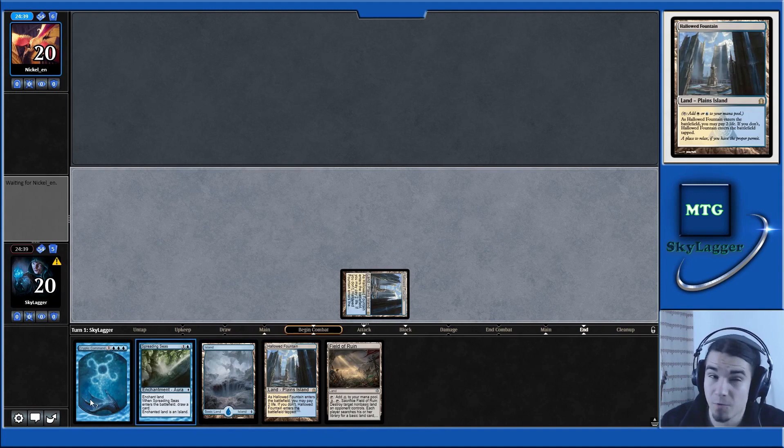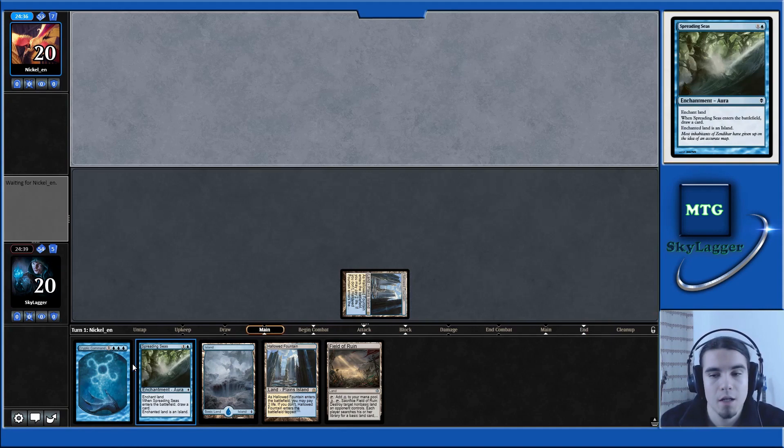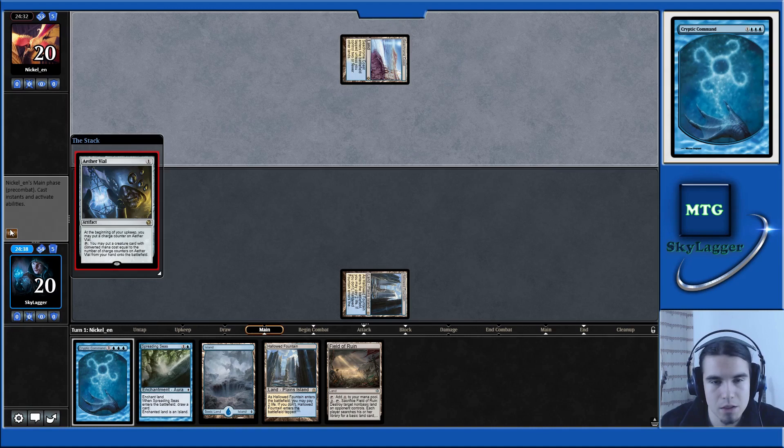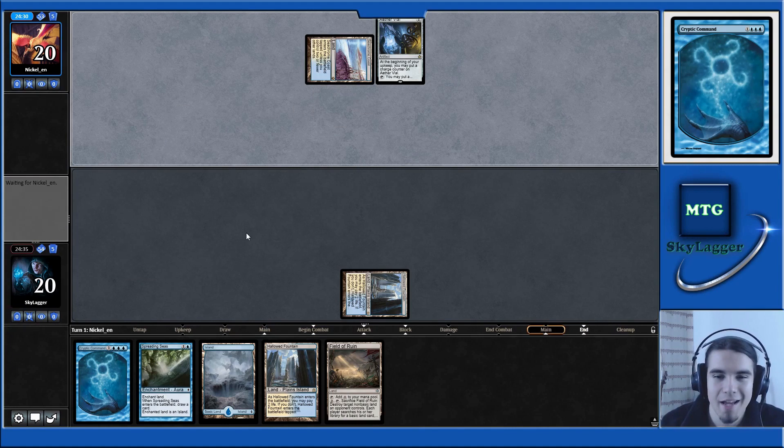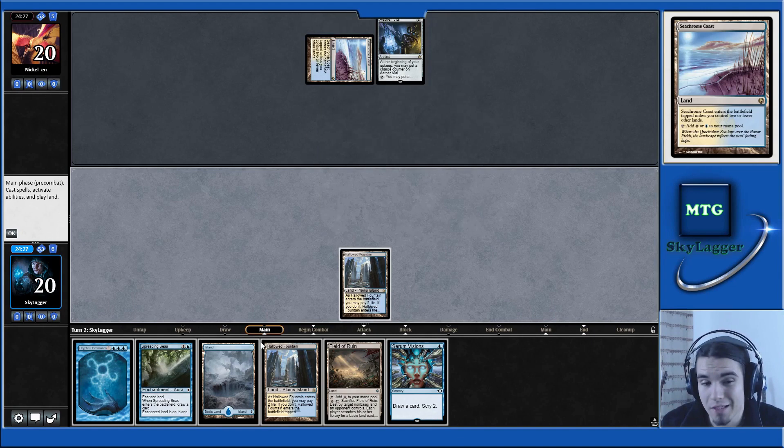We have a very strong land disruption plan with the Field of Ruin and the Spreading Seas. Let's hope we are playing against a deck which is vulnerable to land disruption, of course. Obviously, if we are up against some sort of aggro deck — and it seems like we do — this hand is not going to do much. And the most ironic part here is that they play blue.